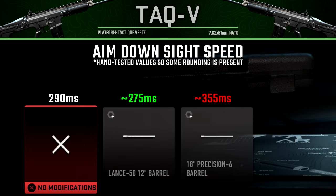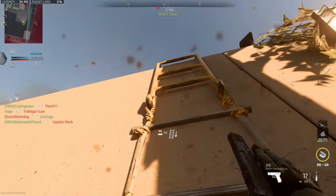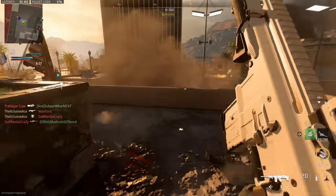Looking at how barrels impact aim down sight speed, the 12-inch barrel slightly improves ADS speed, whereas the 18-inch barrel very noticeably harms it at 355 milliseconds. I also want to look at ADS speeds with the different magazine attachments — we have a 30-round mag and a 50-round drum, both of which hurt ADS speed. The 50-round drum adds quite a bit to ADS time, but if you wanted an LMG-style build, that's still a reasonable ADS speed — just be aware of the tradeoff.